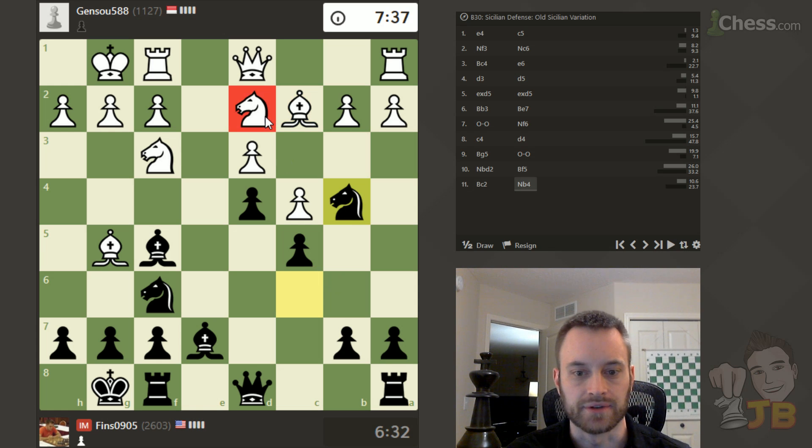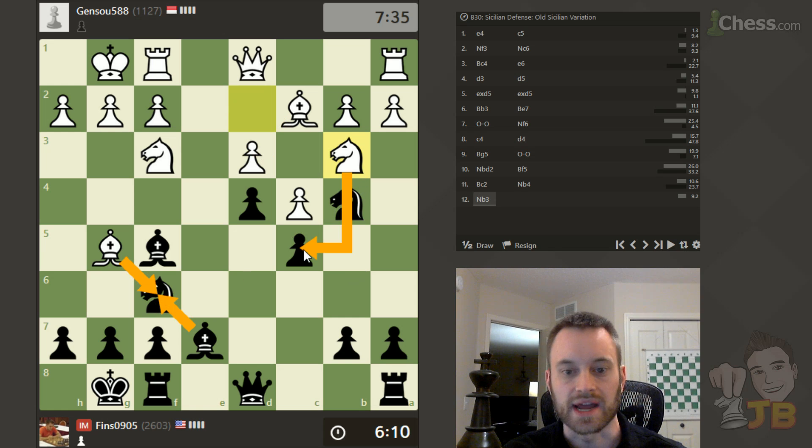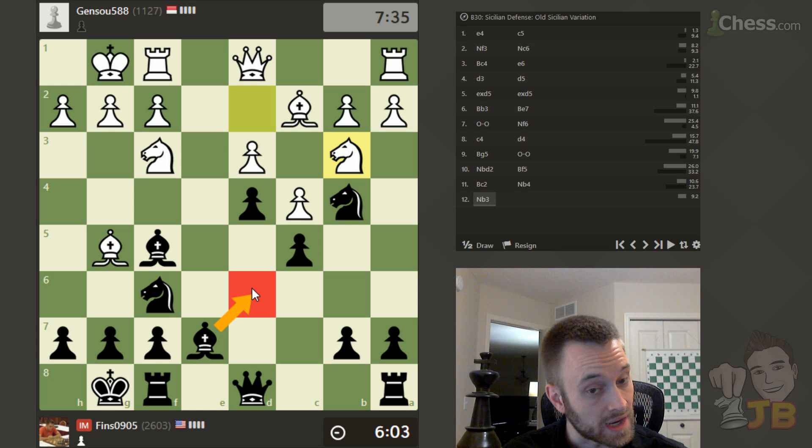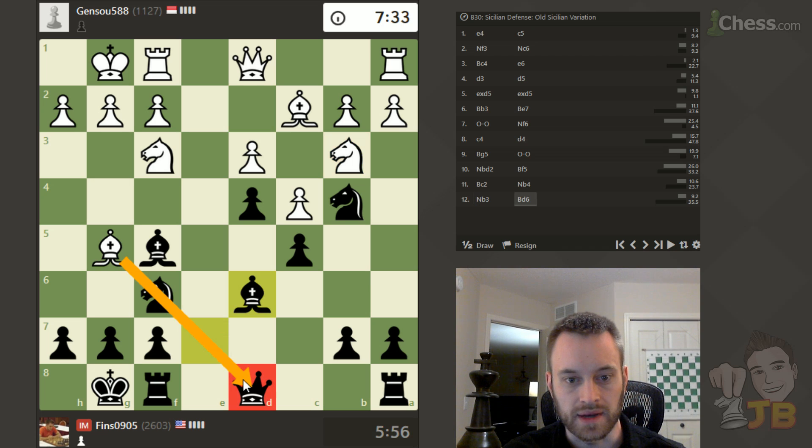I'm noticing this Knight doesn't have a lot of good opportunities — maybe Knight B3, but that misplaces the piece a little bit. Yeah, White plays that. I should be aware that White may have a threat — always gotta be asking yourself what is my opponent trying to do with their moves. Here I think largely they play that just to defend D3, but there might be this auxiliary idea of taking and then playing Knight takes C5. So I have to be heads up about that. Rook C8 comes to mind. Also Bishop D6 — I kind of like Bishop D6, maybe repositioning this guy. I'm not as worried about this pin anymore, because I don't see a good way for White to increase the pressure on the Knight or add another attacker to it. So I think I can afford to put the Bishop here.